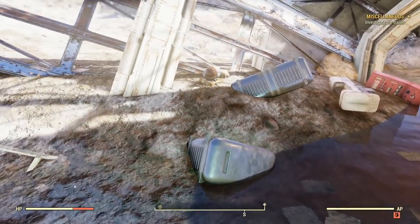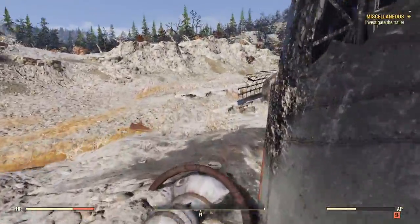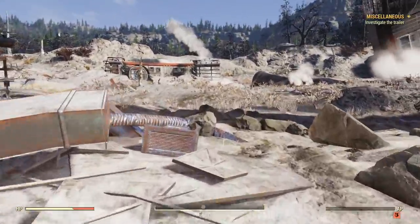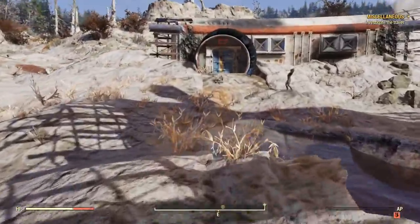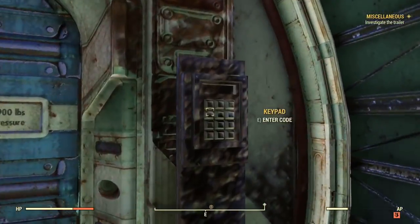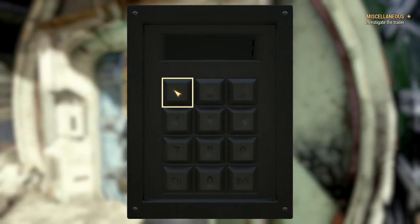Go ahead and read that because on this list is a code: 111418. Now that you have the code just follow me. Once you guys get over here you'll see Airlock C7 — all you have to do is walk up to this keypad and enter the code, which was 111418.